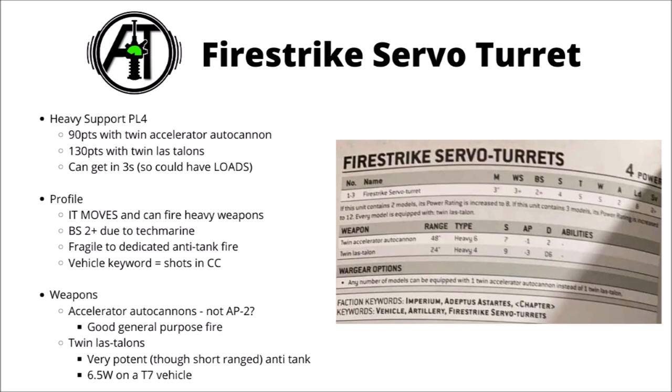The turrets have a stat line not too dissimilar from the Thunderfire Cannon. Weirdly, it moves 3 inches per turn, despite not really having an appearance that's conducive to movement. I'm not sure if those little footplates are supposed to be anti-grav or something — I sort of had a mental image of the Tech Marine getting off and dragging it across the battlefield before getting back in to shoot.